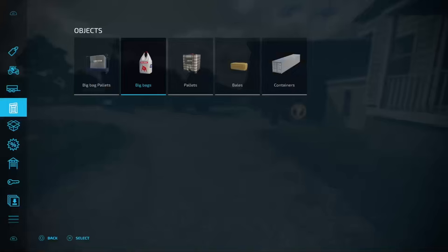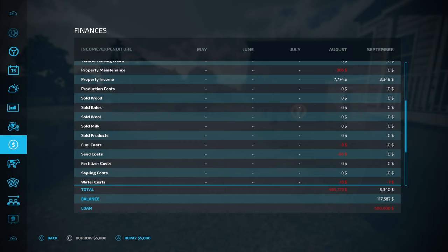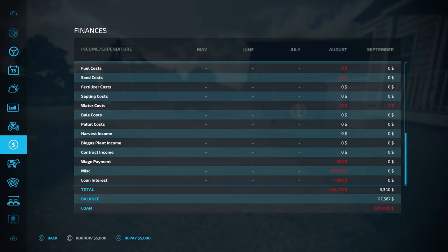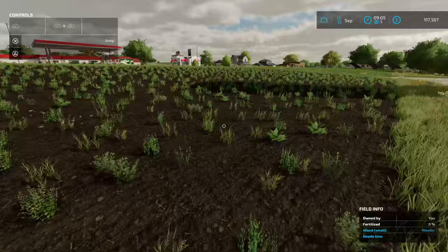Let's go to sleep. We got $7,774 in property income — that's from our solar panels. Checking profit and loss: in August we spent $485,000 on new pigs, construction costs for the building, solar panels, property maintenance, and $38,000 on pig food. In September we've made $3,340 from our solar panels. You can start to see the solar panels are going to be where we start clawing back some of that income.